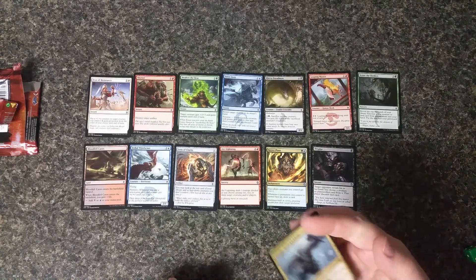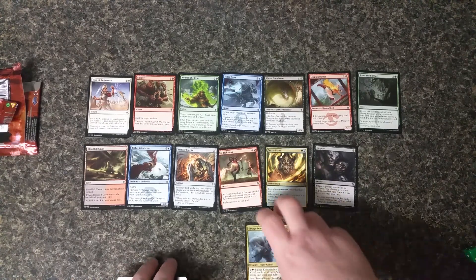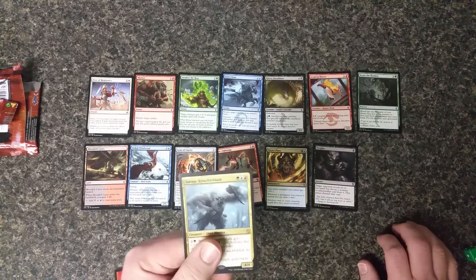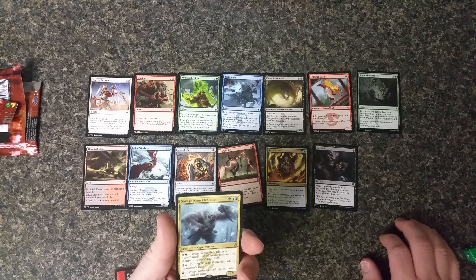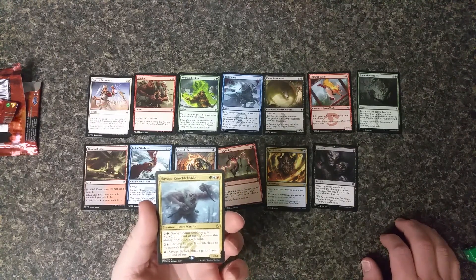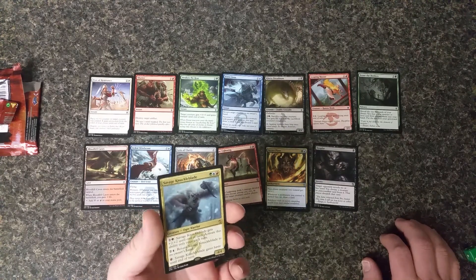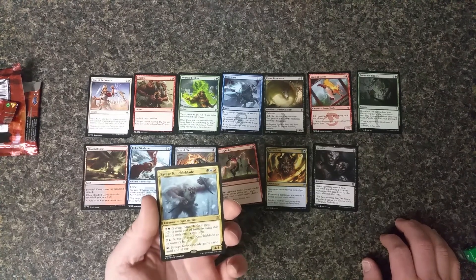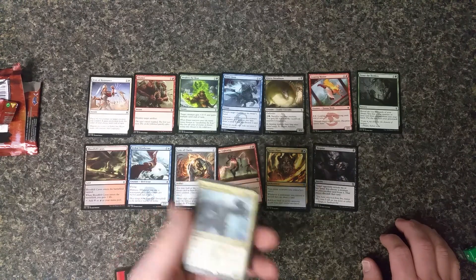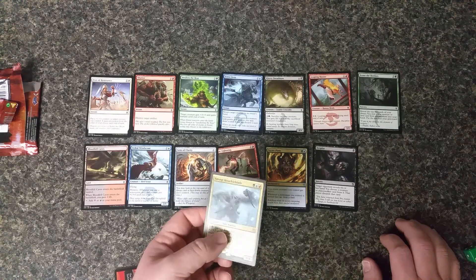The rare card is Savage Knuckleblade — the do-everything creature. A four-four for three mana. Savage Knuckleblade gets plus two plus two and doesn't untap. You can always do that once. Two and one blue returns it to owner's hand, one red mana gives it haste. So for four mana you can get a four-four haste creature. It's easy to protect, easy to pump up, and there's not very much that can actually get rid of it. In Rattleclaw Mystic colors it's just really good.